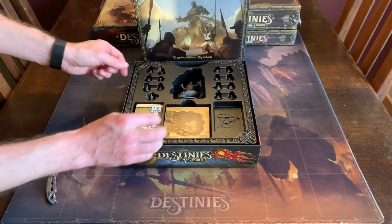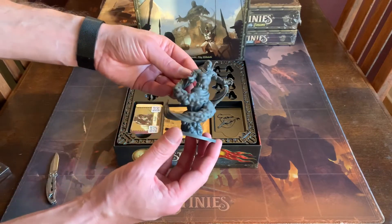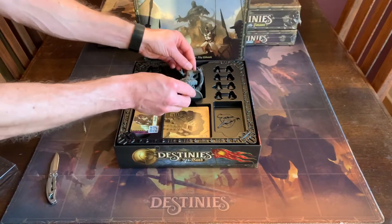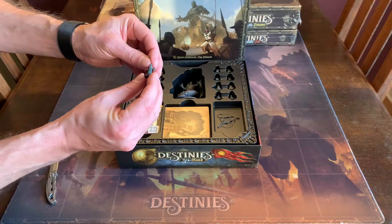We will put them back in the box and check the miniatures out. Check this one out — I can imagine the boss fight against this person here. And some new characters and some small, small minis.